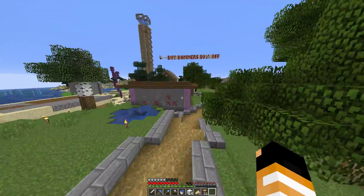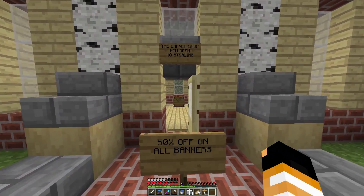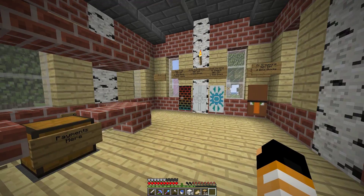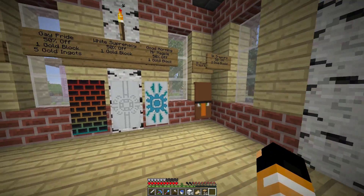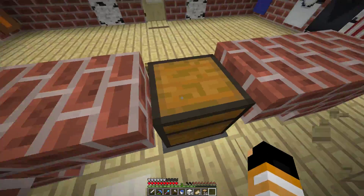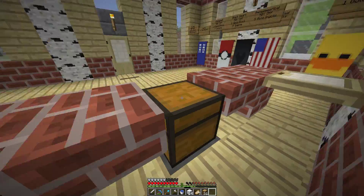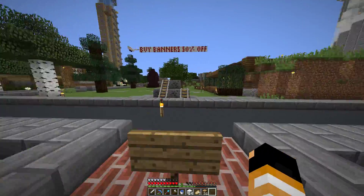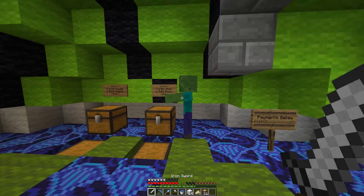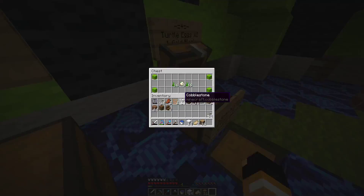Here is the banner shop, which despite me doing a 50% sale only sold one banner in that sale. I've had lots of banners come and go in the shop — I'd never made a banner shop before and never knew much about banners. Come down here into the little payment area, there's a map in there. It's quite a nice shop. There's also the turtle shop, which is probably the least successful shop on the server — I don't think there was one purchase from it.